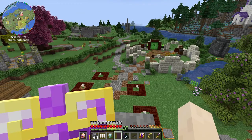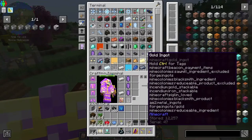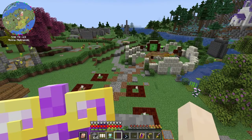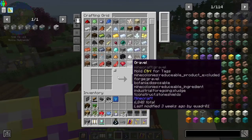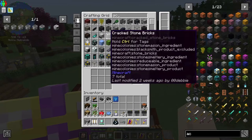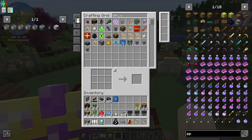I can get to my AE network from here or from anywhere, but not the Refined Storage — I have to be close to something. Let's see — acacia, and acacia saplings, and then there was spruce.